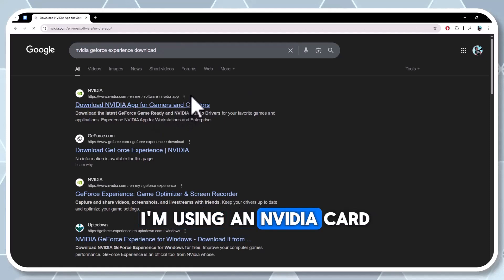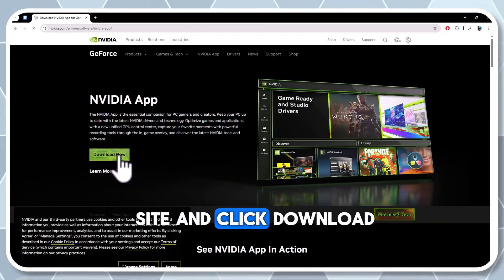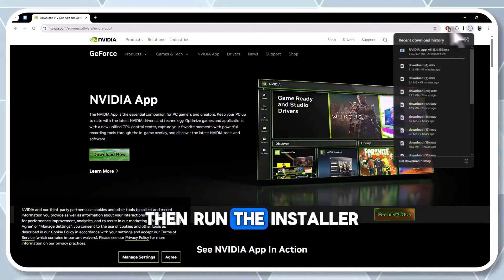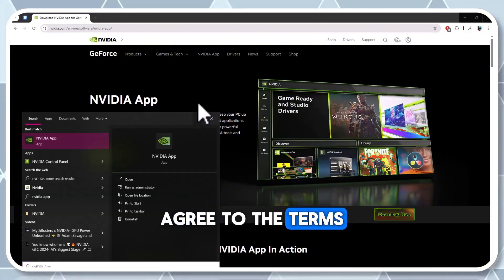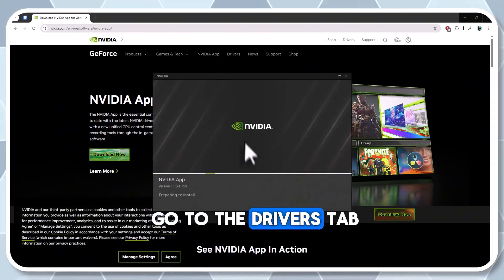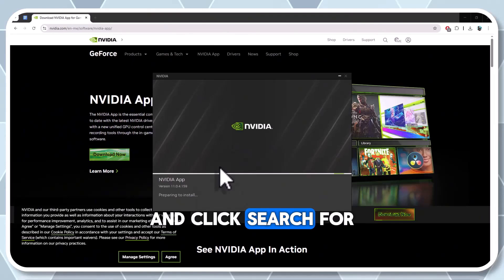I'm using an NVIDIA card, so I'll visit their site and click Download Now. Wait for the download to complete, then run the installer. Agree to the terms and install the driver. Open the NVIDIA app, go to the Drivers tab, and click Search for Software Updates.